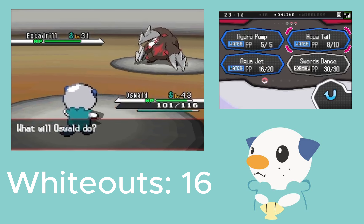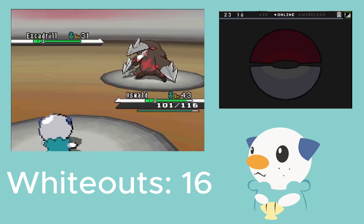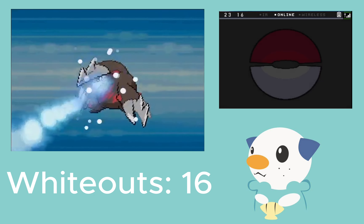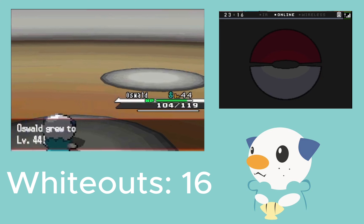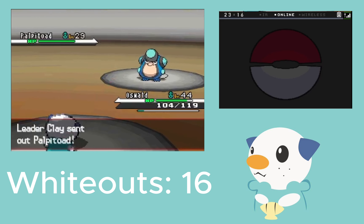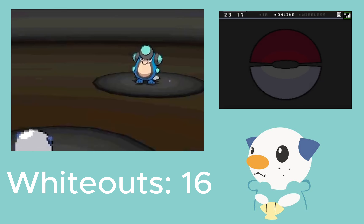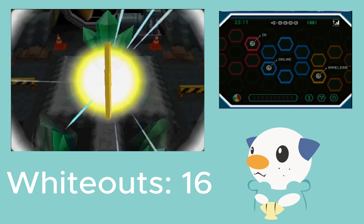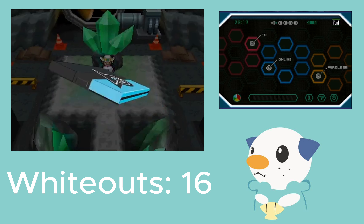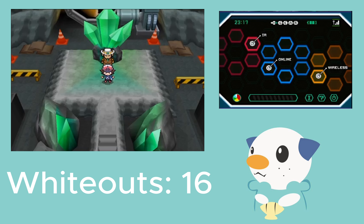He's sending out Excadrill instead of Palpitoad. Do I go for the Hydro Pump? He's probably going to Hone Claws. Yeah, Hone Claws. Hopefully I can just be cocky and hit this Hydro Pump first try. Yes! Oswald the goat — easy gym. And then we just have Palpitoad. I'll Hydro Pump it again, see if I can hit two in a row. Level 44 — nice. Next gym shouldn't be too bad either. I'm just worried about the Dragon one because it's such a good typing and they're so strong. Another Hydro Pump hit — easy gym. Well, that'll do it for this episode. I'll see you next time when I go to Gym 6 in Mistralton City and take on Skyla.